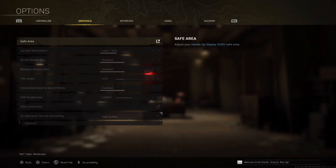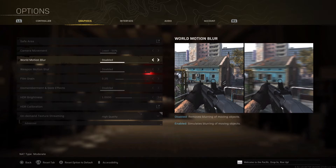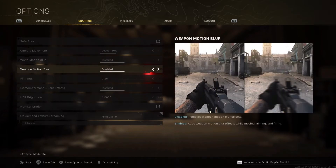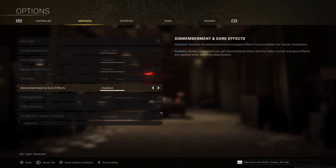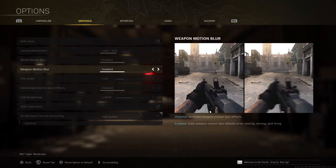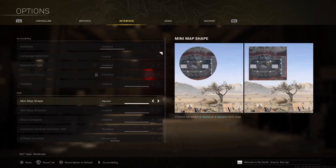Now we're going to start with the graphics settings. For Camera Movement, always keep it at 50 percent — it's going to give you more visibility. Disable all the blur options; they are not helpful at all. Even the gore option — you don't want anything extra that's going to affect your visibility, so I always keep all of those disabled.